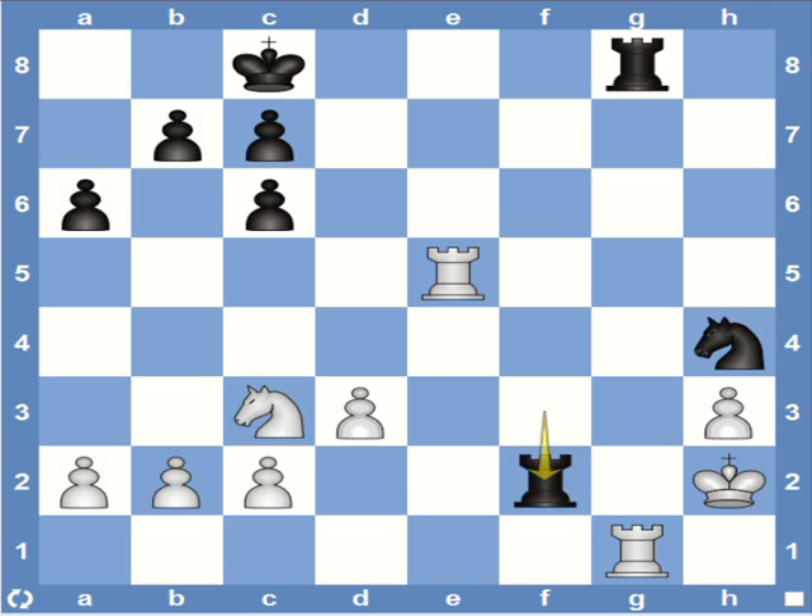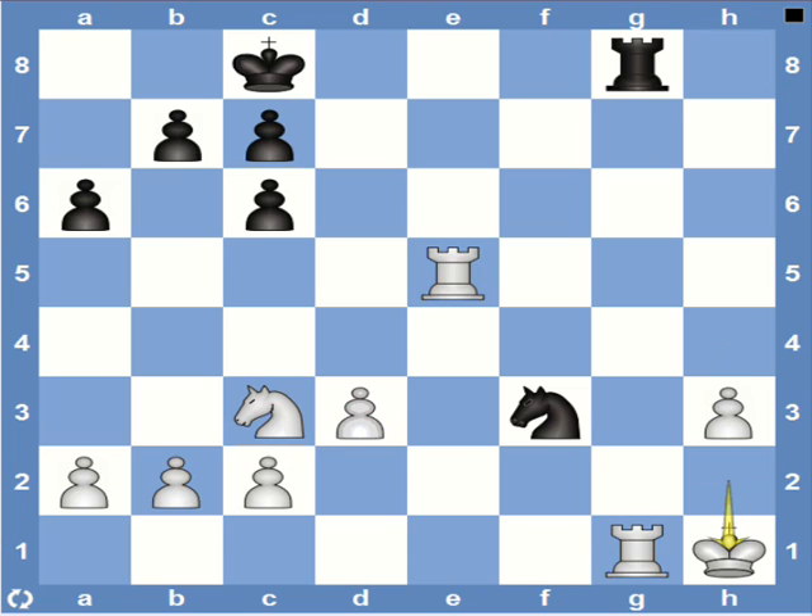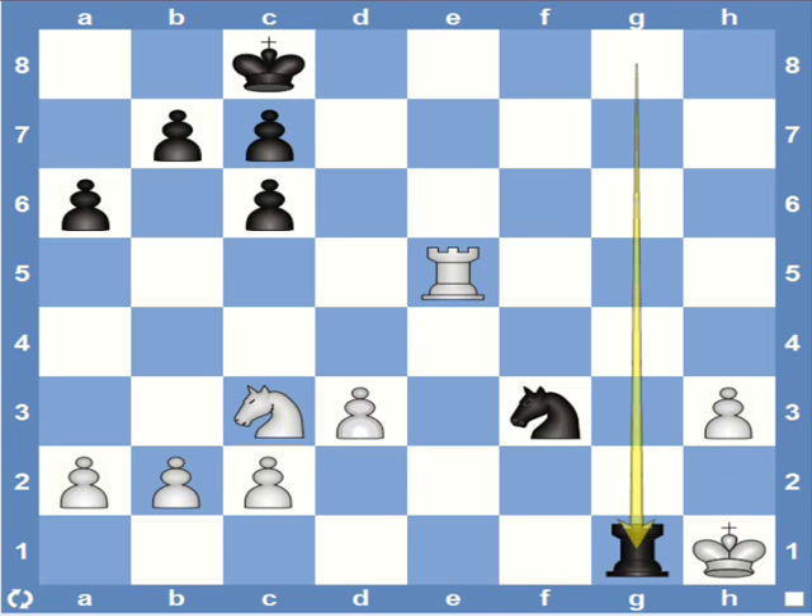So after king h1, black follows up with rook h2. This deflects the king to h2, with the intention that after the king takes on h2, knight f3 checks the king. After this king h1 is forced. And now rook captures rook delivers the Arabian mate.